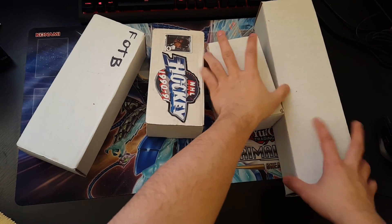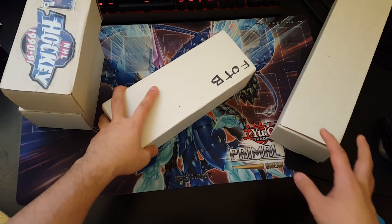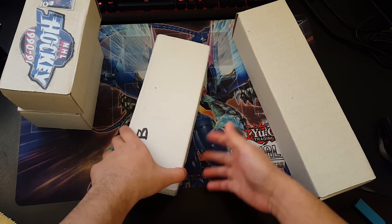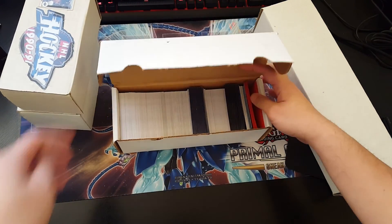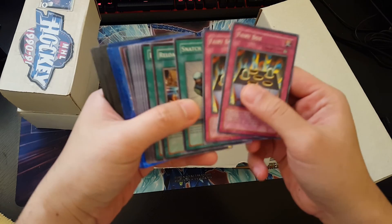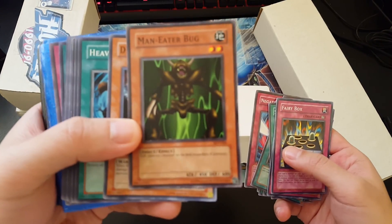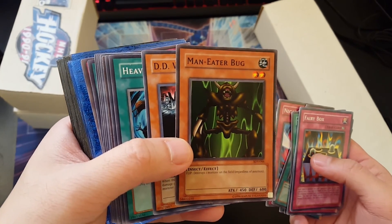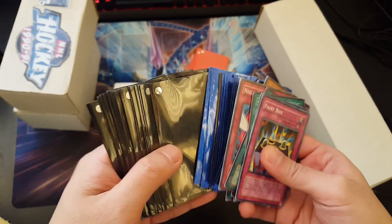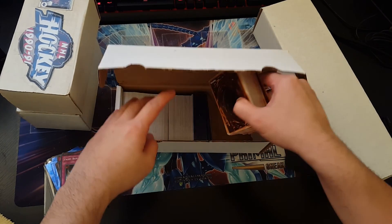Let's move on to this small box — it's a bit heavier so I'm gonna try this one. We have just a bunch of sleeves, common cards... oh, man-eater bug! Check that out — it's not hollow or anything, it's from the structure deck, Yugi 046. Needy warrior lady, just a bunch of old common cards and sleeves, nothing worth anything yet. Hopefully the next cards I see are holos.